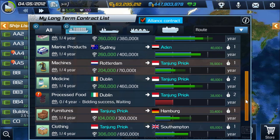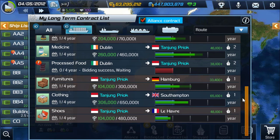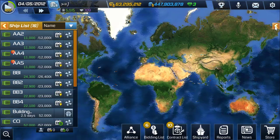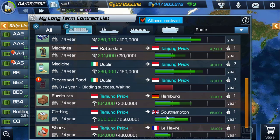For example, one of my regular operations goes from Rotterdam to Tanjung Priok, and on the way back it's Tanjung Priok to Southampton. It's not the same city where I started, but Rotterdam and Southampton are really close. I have a branch there, so I can easily find a contract from Rotterdam to my branch and back to a city near Rotterdam — it works almost like a proper two-way.